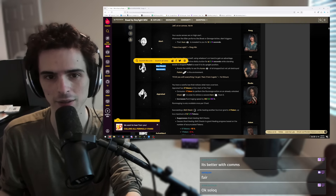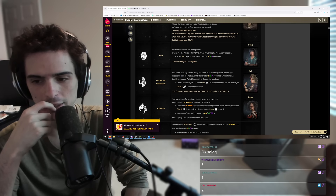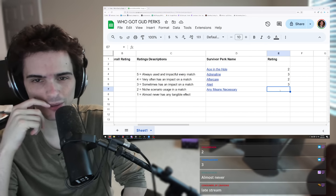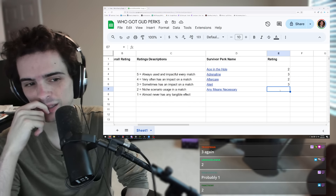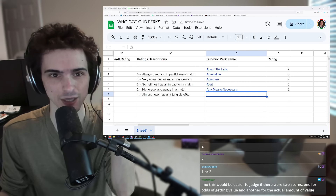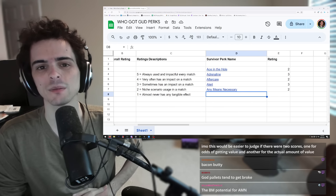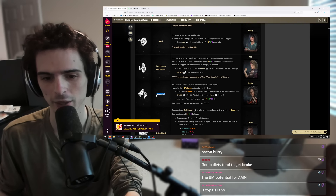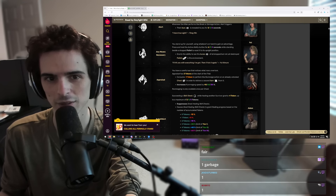Sticking with three for Alert. Any Means Necessary — the pallet-raising potential isn't particularly amazing, and the aura reading is nice but the killer usually kicks Shack anyway. That's probably a two. Appraisal is probably a one — that's a shitty perk.